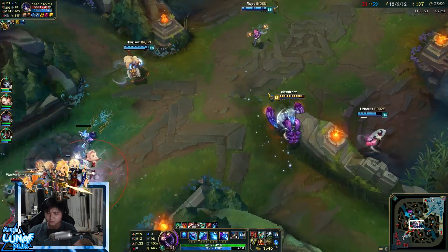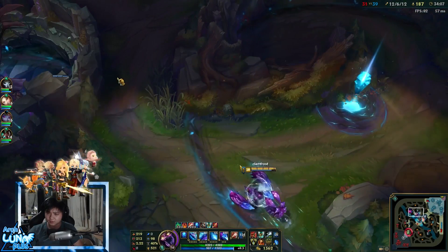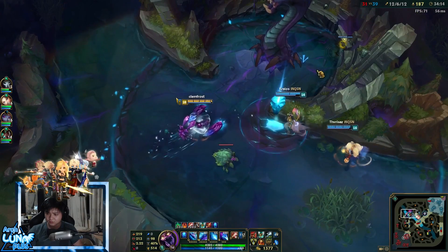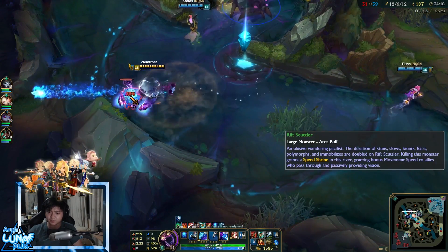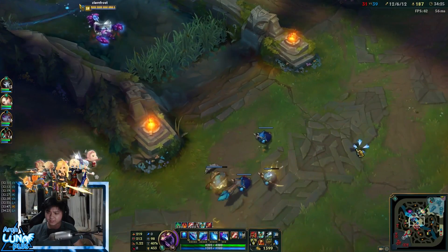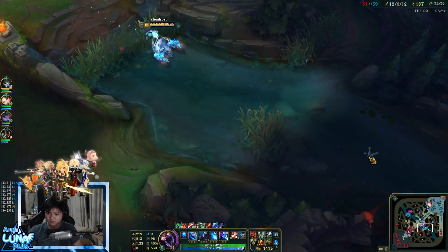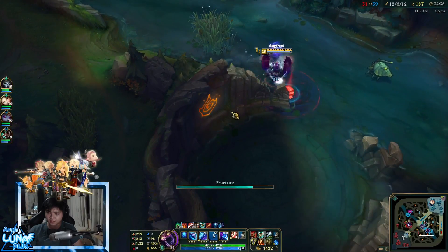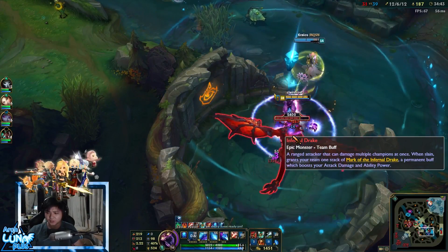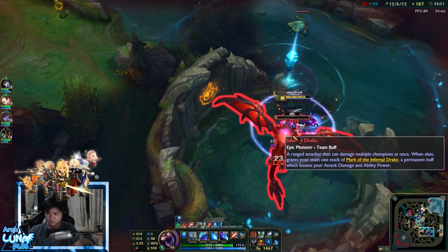I need to make sure all lanes are pushed. Our top inhibitor is broken, we're forcing mid. Our top inhibitor starts respawning. They still have a top wave building up — we're deciding whether to go for Baron, clear mid, or deal with the top wave because our inhibitor will go down again. I told them to back off Baron since Lux is up there and we can't burst it. My objective now: take the Fire Dragon — it's really important.